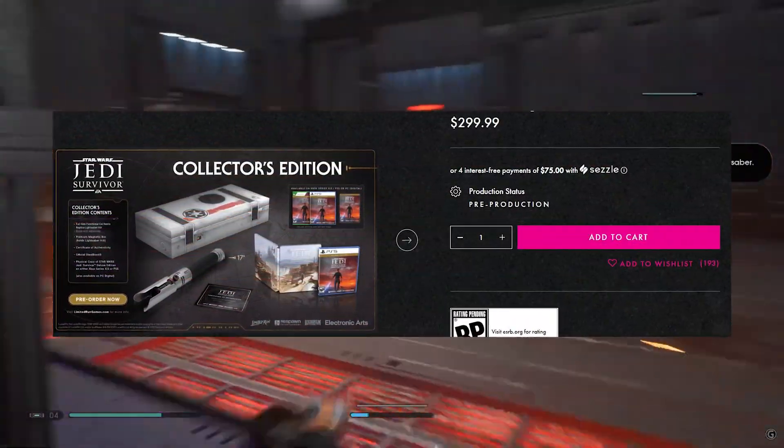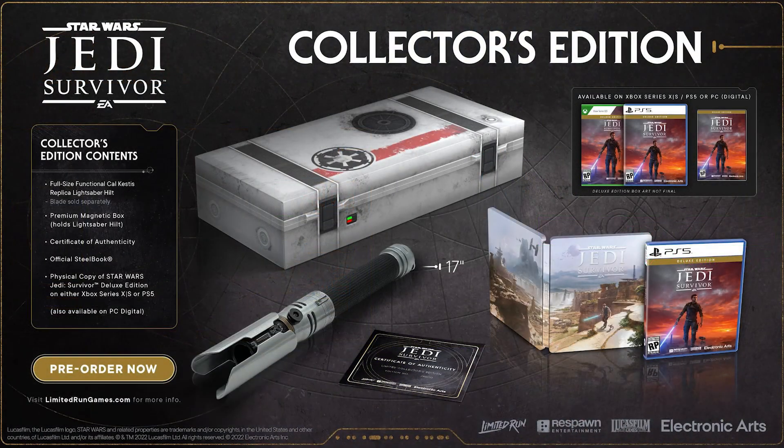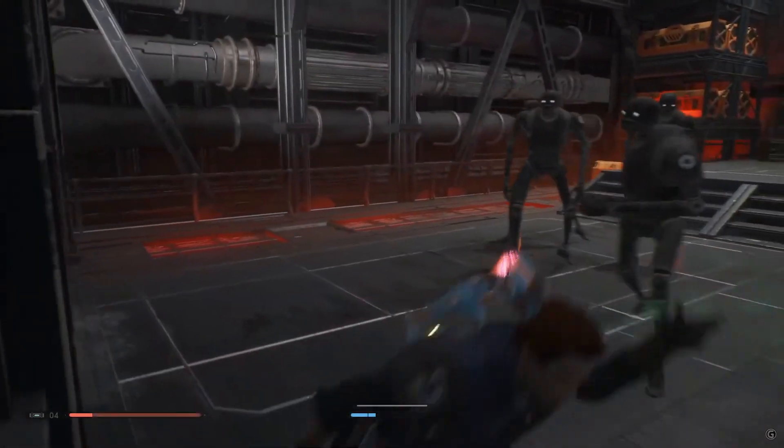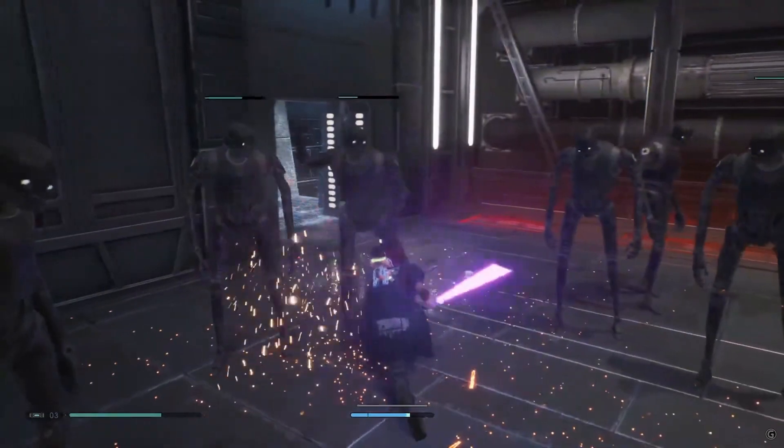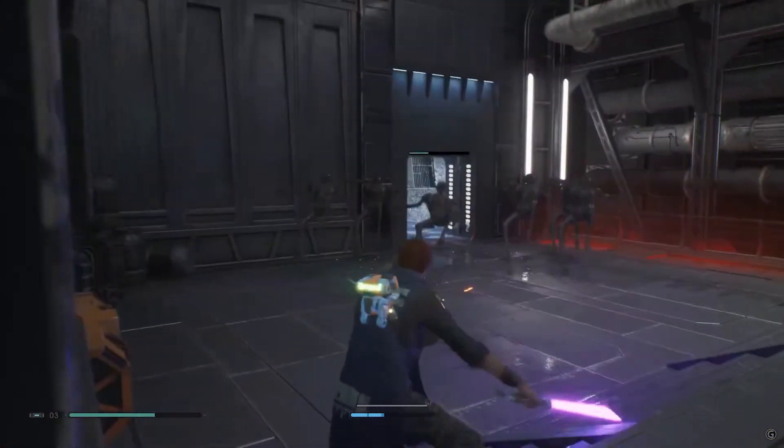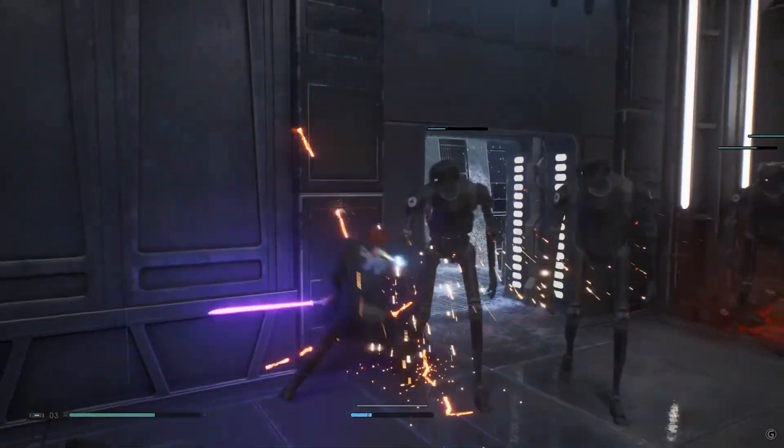For the Collector's Edition, it's a big whopping total of $300, which includes a copy of the game, a steelbook case for the game, a certificate of authenticity, a full-size functional Cal Kestis replica lightsaber hilt — the blade is sold separately — as well as a magnetic box that holds the lightsaber hilt. There is a limited run on the Collector's Edition, so if you're wanting one, be sure to get it now. The link to pre-order is in the description, along with links for the other editions and the official sources I'm using.